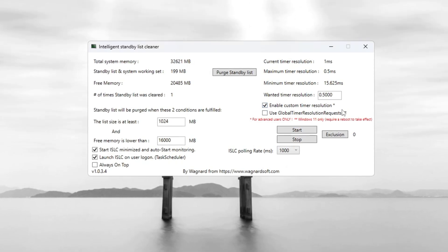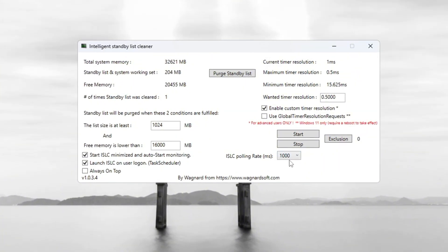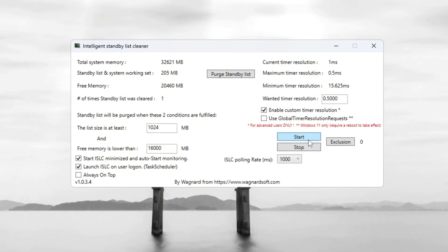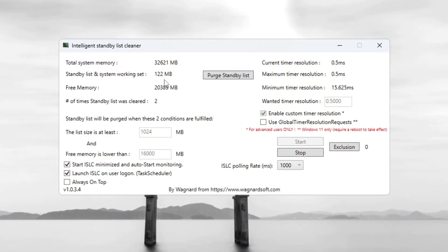On the right, turn on 'Enable Custom Timer Resolution' and set it to 0.50. Set the ISLC polling rate to 1,000. After setting all of this, click Stop, then Start, and finally click 'Purge Standby List.' This clears unused memory and helps your computer run faster without slowdowns in Fortnite Season 3.